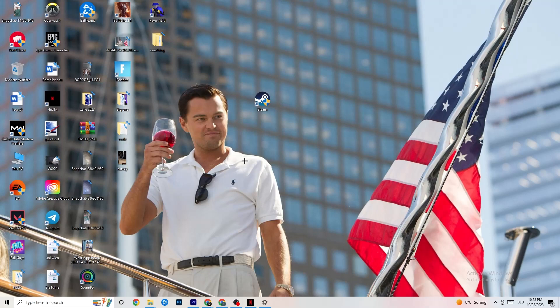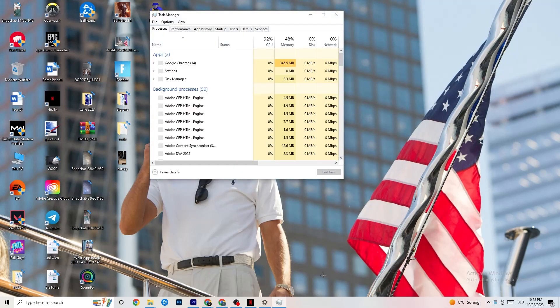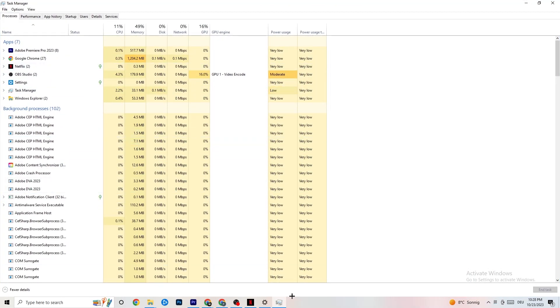The next step, if this doesn't work, is to open Task Manager. Hit your taskbar, right-click it, and select Task Manager. Maximize it so you can see it better, and navigate to the top-left corner to confirm you're on the Processes tab.